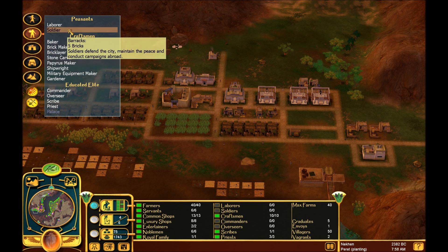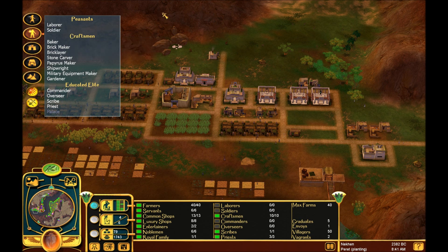Soldiers, as it says right there in the description, are broken down into two basic categories: internal defense as city guards, and external offense - like an actual military that goes abroad and fights for you. The external military you send out to fight in campaigns is actually broken down into three smaller subcategories: spearmen, archers, and charioteers.